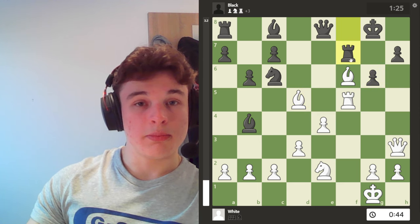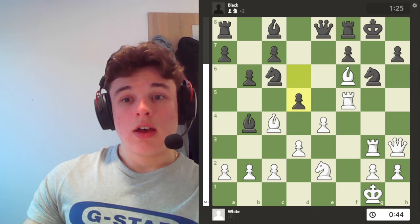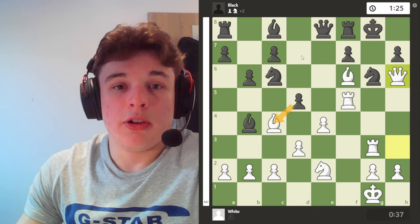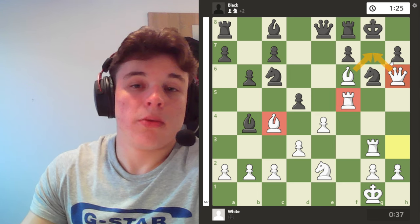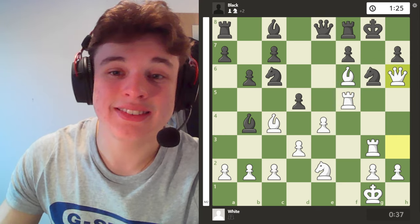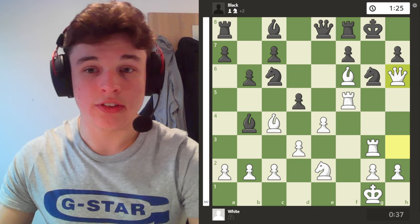Even though he can take this, black is really winning. So I go queen h6. I ignore the attack on my bishop, I ignore the attack on my rook, because I'm going to mate him on g7 and black can't do anything about it. And that's a nice little 19-move game — here my opponent resigned.